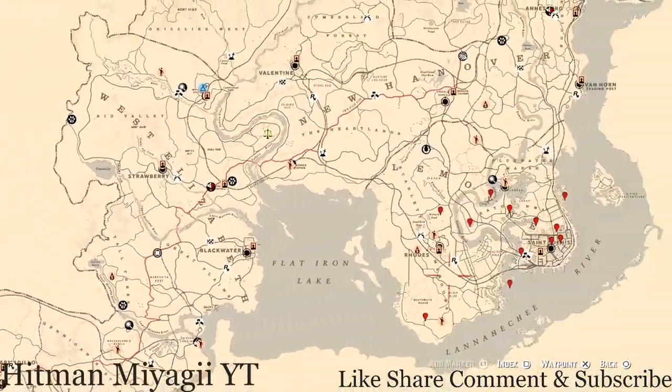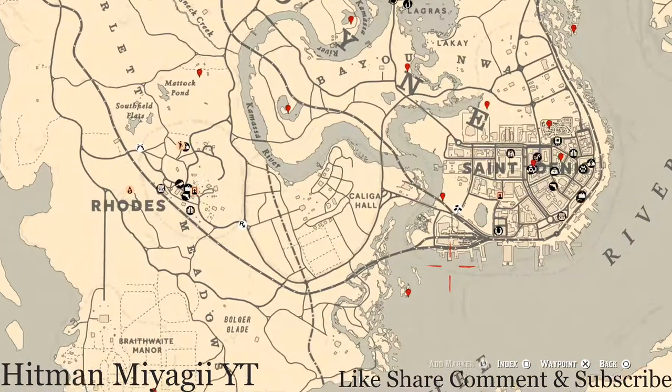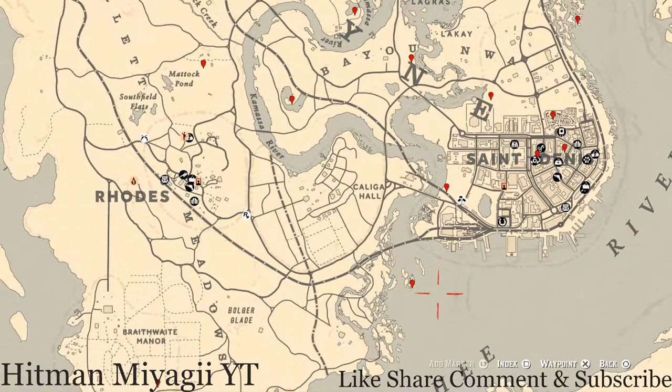Let's get to the cycles for today, Tuesday September 28th: family heirlooms cycle four, all luxury cycle three, coin cycle five, arrowhead cycle three, wildflower cycle six, antique alcohol bottle cycle two, all tarot card cycle four, bird egg cycle three, and fossils cycle two. Remember to check the description box below because everything will be down there for you guys.